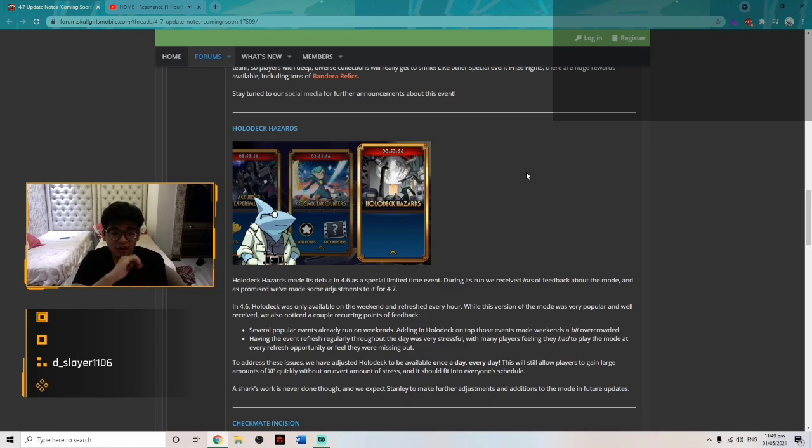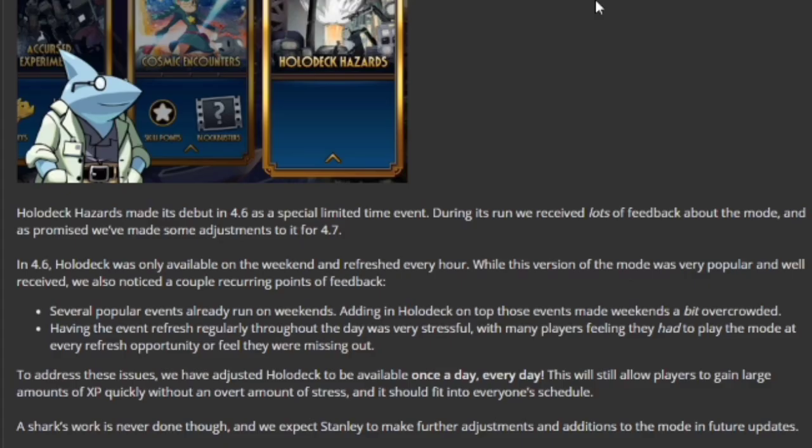Next is Holodeck Hazards. It made its debut in 4.6 as a special limited-time event and during that run they received lots of feedback and made adjustments for 4.7. In 4.6, Holodeck was only available on the weekend and refreshed every hour. While the mode was popular, two recurring issues emerged: weekends were already overcrowded with other events, and the hourly refresh made players feel stressed about missing out. To address these issues, Holodeck has been adjusted to be available once a day, every day, allowing players to gain large amounts of XP without excessive stress.